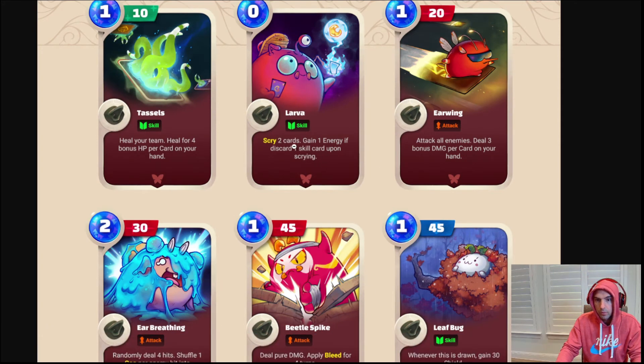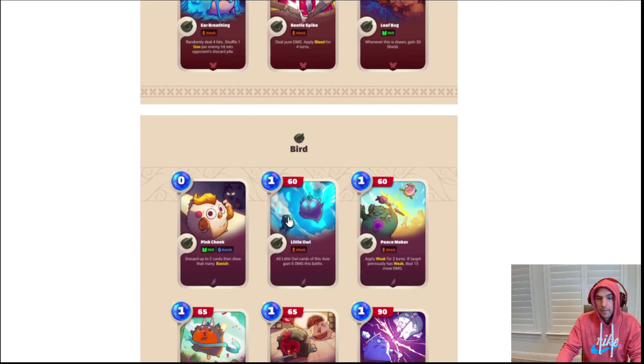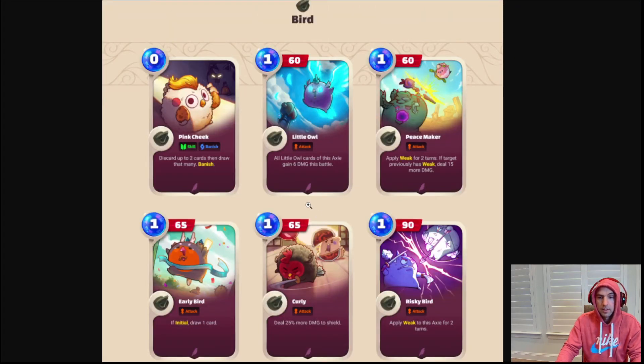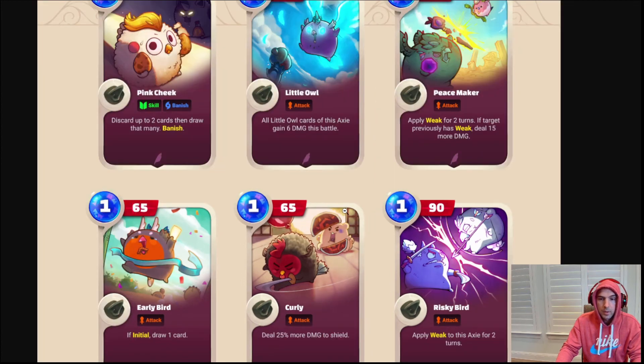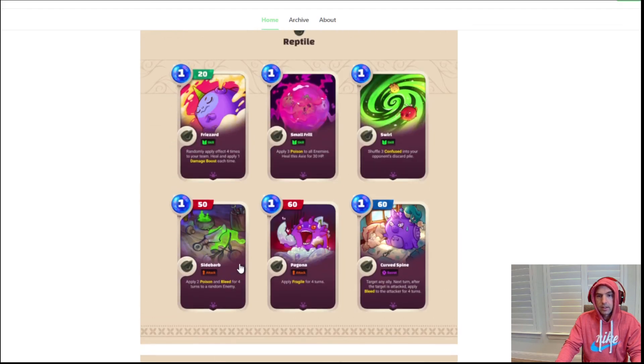I still don't know what Leaves do, or what Scry means. But here's Leaf Bug — whenever this card is drawn, gain 30 shield, which is a nice little leaf bonus, and that's for bugs. I think that's going to be cool because I have a bunch of leaf bugs for my plants. For the bird cards, one lets you discard up to two cards — all Little Owl cards — and for each one discarded, this gains 6 damage this battle and applies Weak for two turns, dealing 25 damage.